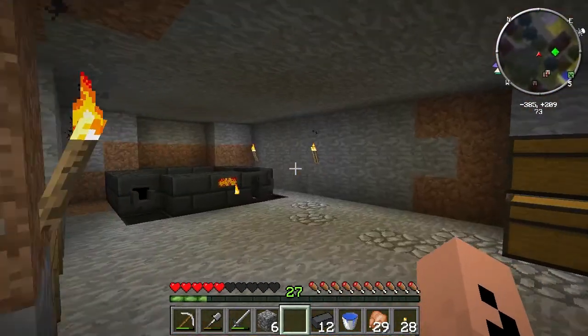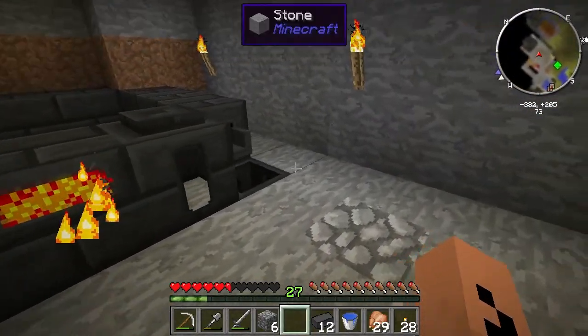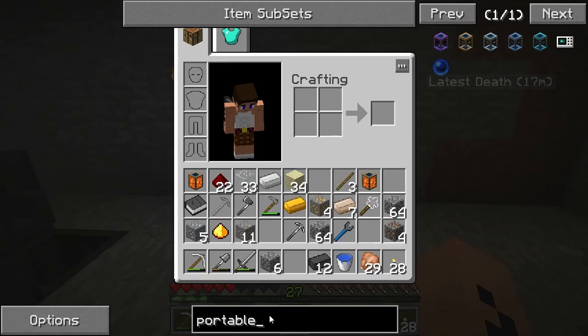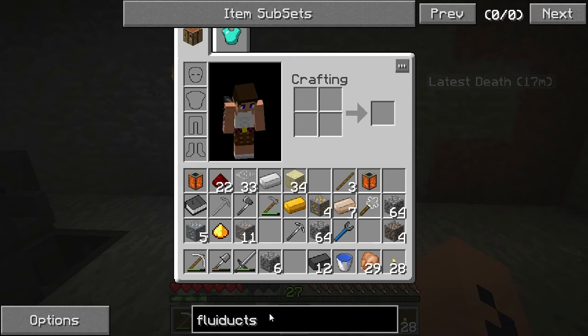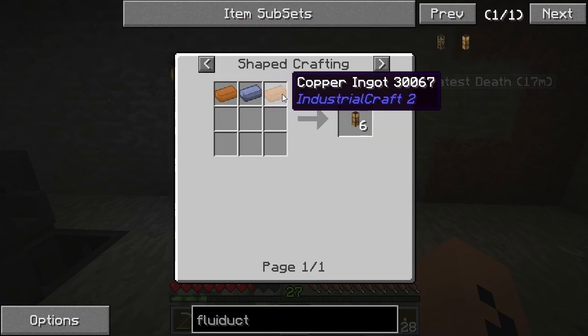I did get both portable tanks full of lava, which is fantastical. But I do need Fluiducts — they're not hard to make. It'll just make it so I don't have to manually put lava in every time. It's just one lead and two copper.